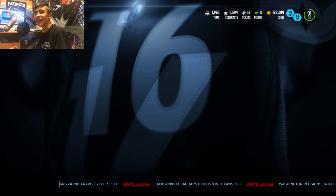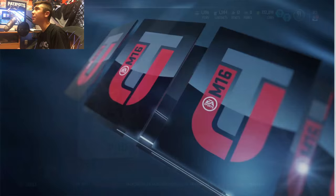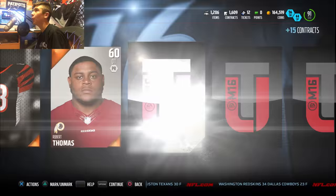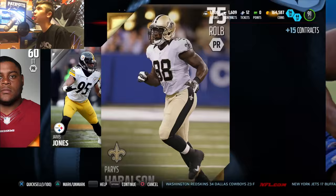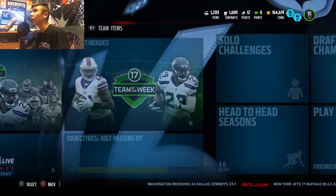So now we're going to go ahead and open maybe 5 or 6 packs and try to see if we can pull this Earl Thomas. He's in packs until tomorrow morning. We're going to rip open a couple of pro packs. First pack: we get a Harrelson and a collectible — a quick sell for 100 coins, so we're going to go ahead and quick sell that.